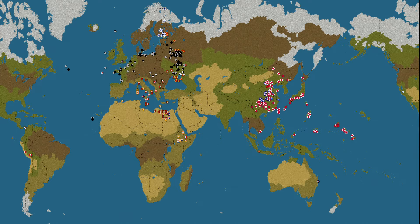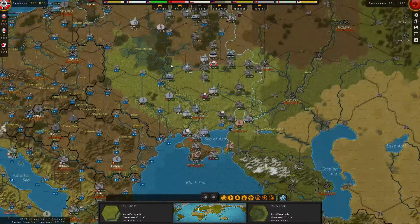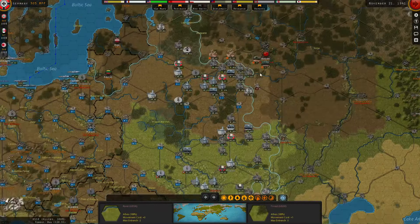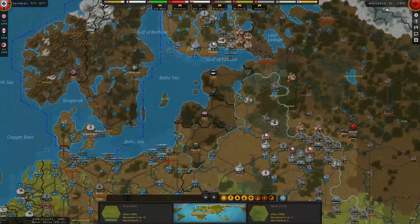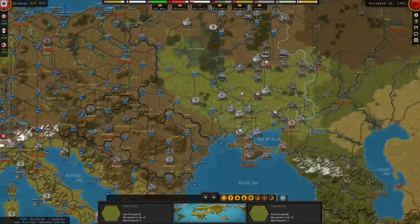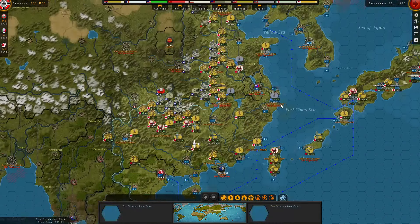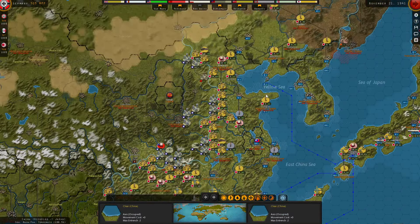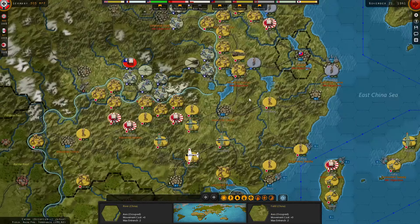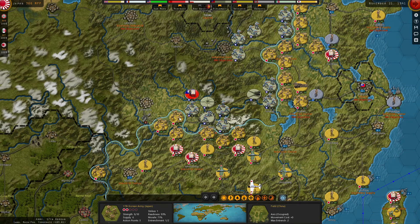Hello guys and welcome back to Strategic Command World War Two: World at War, with our first ever PvP against Sir Travis, who's playing as the Allies. It is November 21st, 1941. In the last episode we did basically all of Germany's moves — a couple things remaining — but I figure we start today looking at the great Empire of Japan, as they are the biggest chunk remaining to handle this turn.